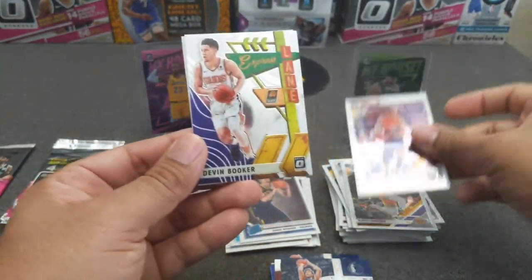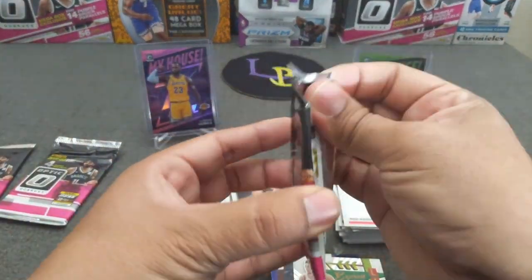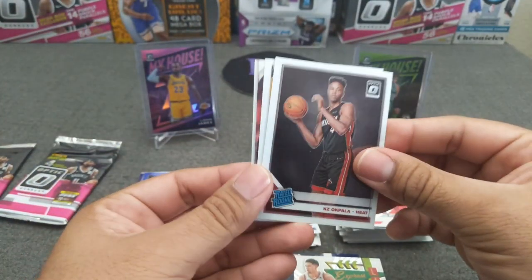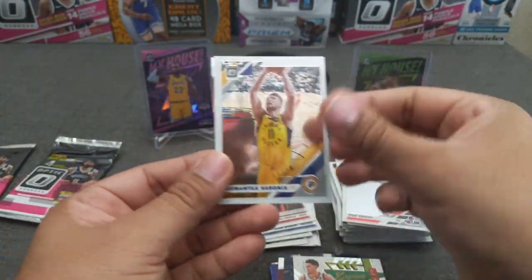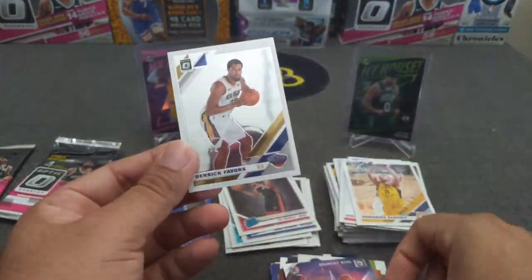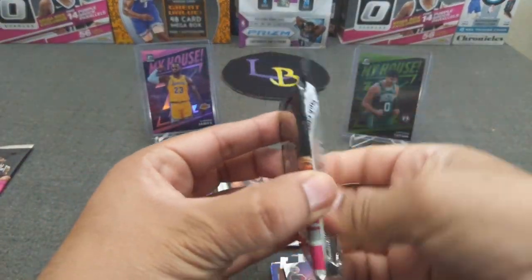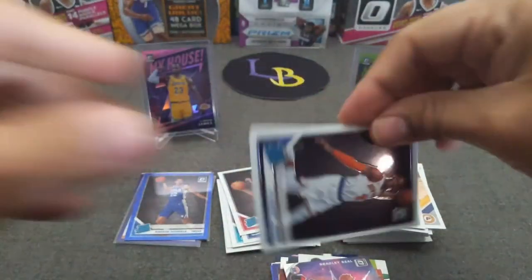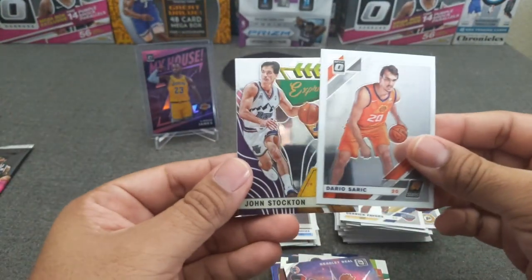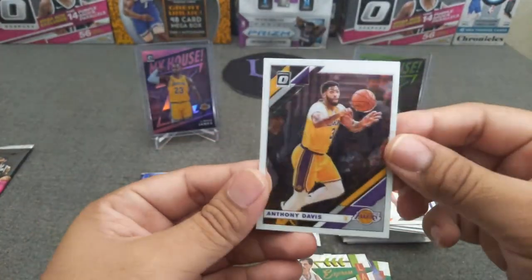Got a Devin Booker and a Paul Gasol who is retired. Alright, three packs to go — come on. Okapala, got another insert in here — bonus. Bradley Beal again. You can see the collation is pretty bad — stop showing up on my openings! Two more packs — RJ Barrett, very nice, Zaire. Got a John Stockton Express Lanes and a second AD — go Lakers.